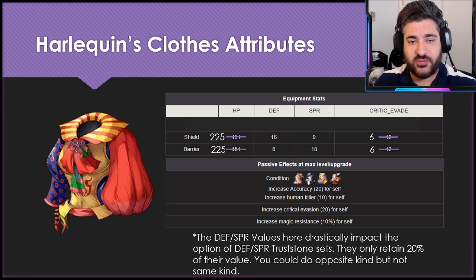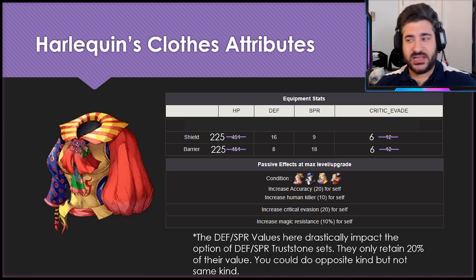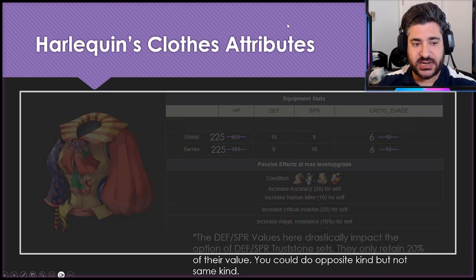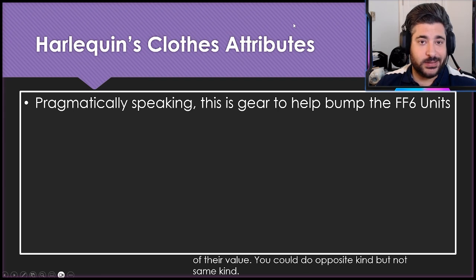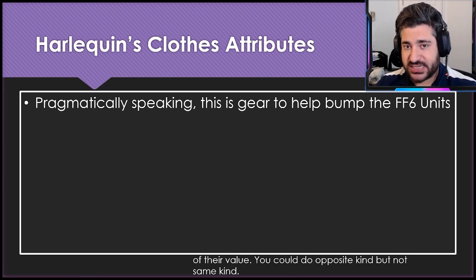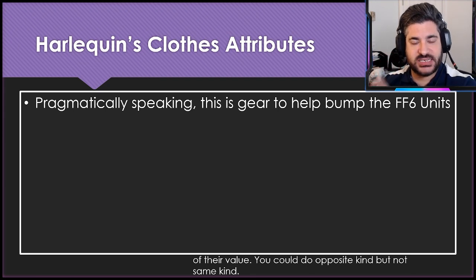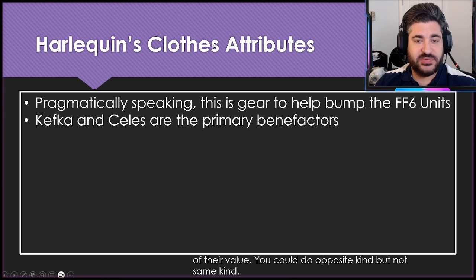Whether this accuracy or crit avoidance is enough depends on the specific builds and opponents you're facing — a whole other discussion. Pragmatically speaking, this gear is designed to bump up the FF6 units. The stats individually aren't crazy impressive; it's really having all of those things together in the box stat that gives the value. By process of elimination, Kefka and Celeste are the primary benefactors when you talk about Crit Evade and Accuracy.